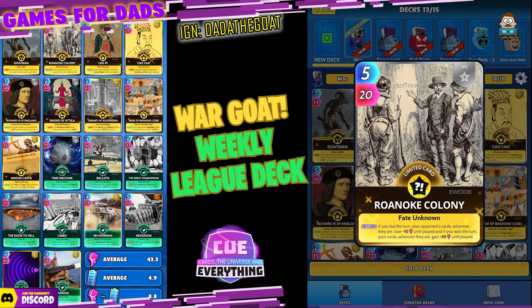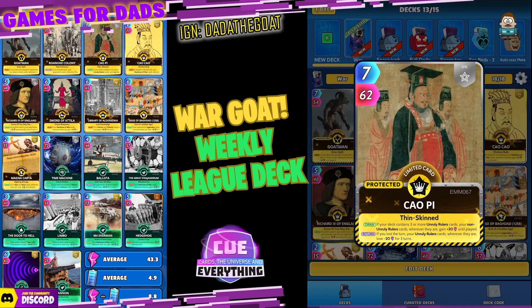I've gone with Roanoke Colony — another really super cool card. He's a limited epic, five for 20, so reasonably priced — probably in the middle. On the return, if you lost the turn your opponent's cards wherever they are lose minus 10 until played, so they would lose 180. And if you won the turn your cards wherever they are gain plus 10 until played — that's a buff of 180. Really good card.